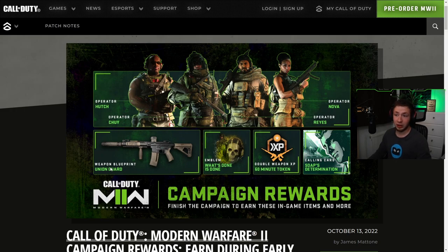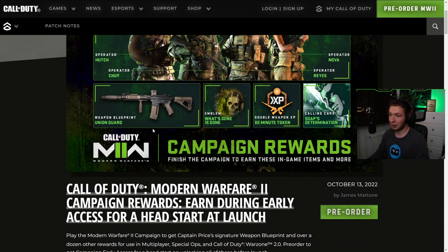We get four operators: Hutch, Choi, Reese, and Nova. I might be butchering those names, I apologize. We got a Weapon Blueprint, the Union Guard. We got an Emblem — 'What's Done is Done.' Double Weapon XP for 60 minutes. And a Calling Card, Soap's Determination.